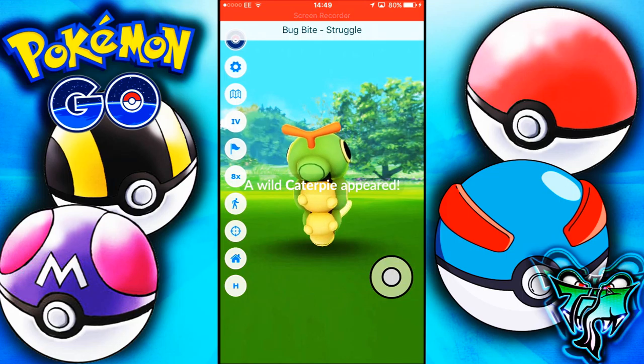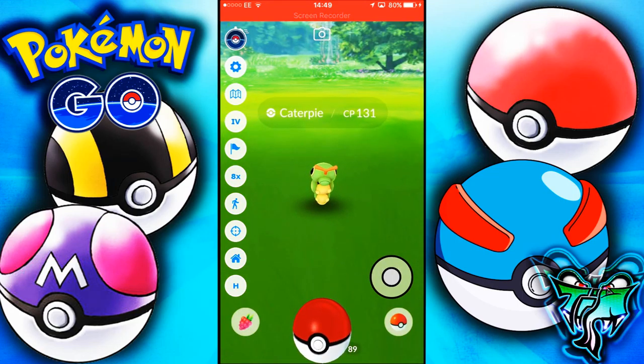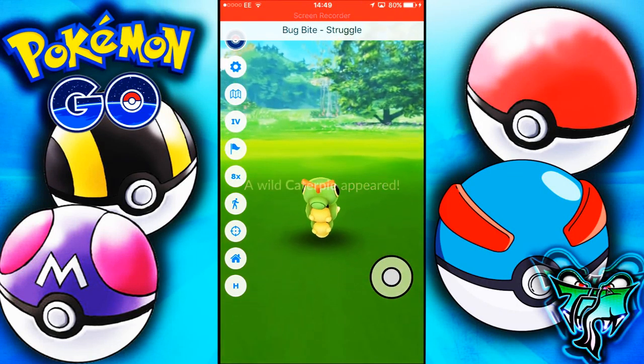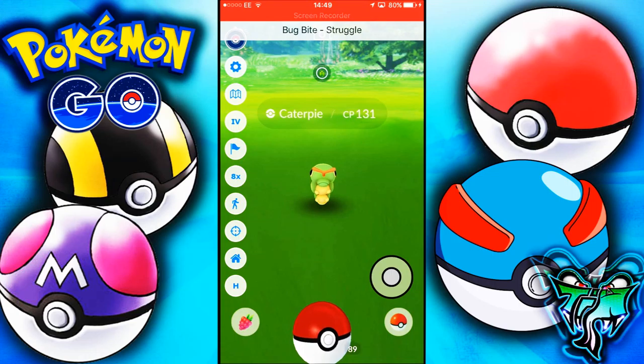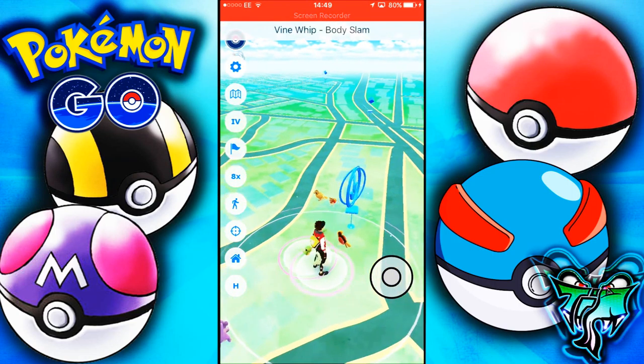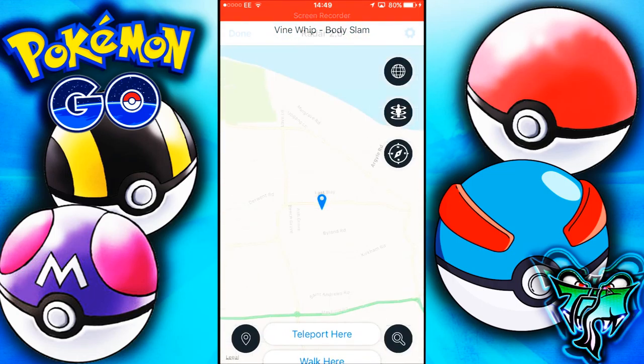As you can see, I'll spin a Pokéstop when I get back and get items out of it. I run away from the Caterpie — I wasn't trying to click it, I was wanting to click the Chikorita — and I catch the Chikorita on the first throw. It's a 100% IV, and I'll show you guys how to check that as well.